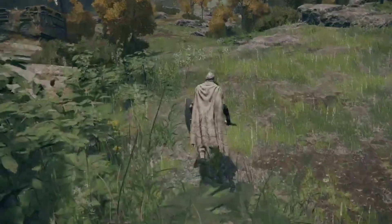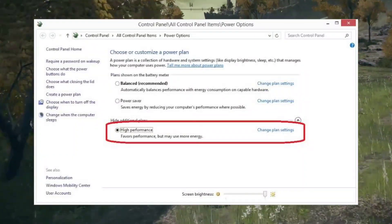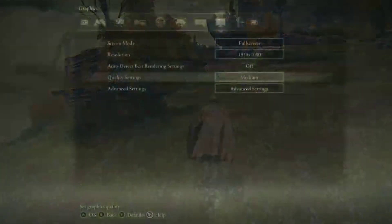Fix 3: Disable Power Throttling — Laptop. Laptop users can disable power throttling. Click on the battery icon in the taskbar, select Power Mode, and set it to Best Performance.